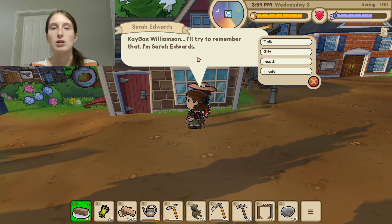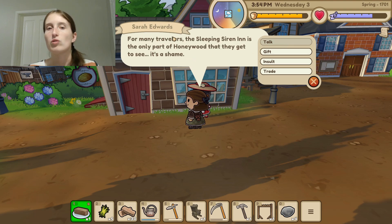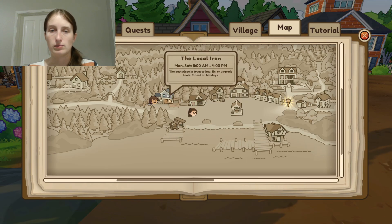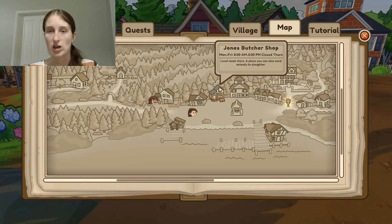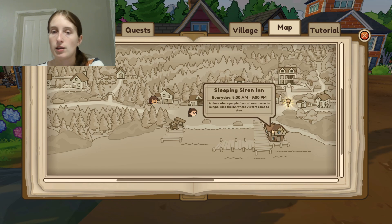We'll talk to people along the way. We met Sarah Edwards — we haven't met her yet. She mentioned the Sleeping Siren Inn is the only part of Honeywood many travelers get to see. Let's look at the map. There's the fish shack, the blacksmith, bakery, butcher shop, town hall, apothecary, town well — we could probably fill our watering can there. There's the Sleeping Siren Inn, a clothing company, ice house used to preserve food, Whitfield Manor where the town mayor lives, graveyard, and Bailey Dairy Farm.